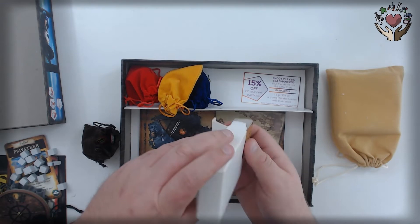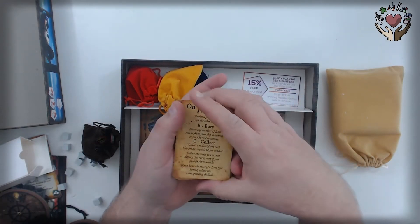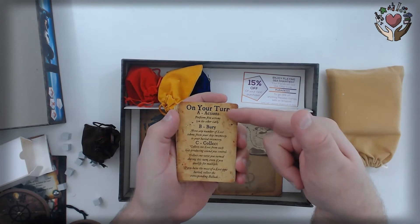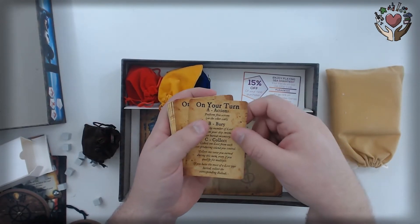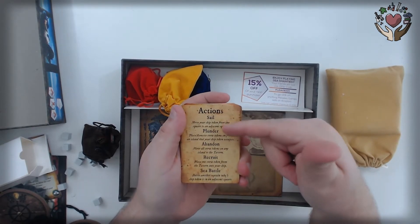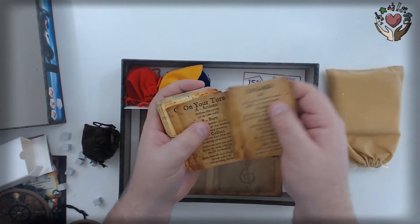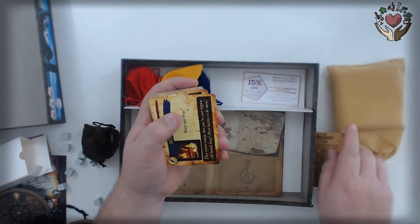Let's see what's in this box. So you've got your basic standard play turn. One of the things that they say is that the game is easy to learn — as easy as ABC: Actions, Burying your loot, and Collecting from the different islands that you're plundering from. Actions consist of sailing, plundering, abandoning, recruiting, and sea battle. And you do up to five actions on your turn.